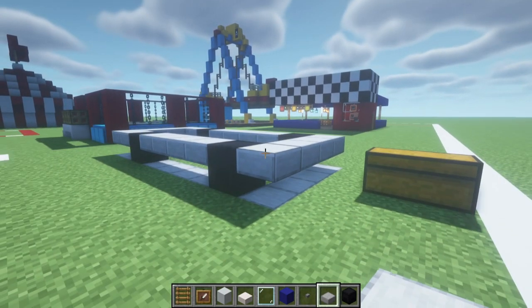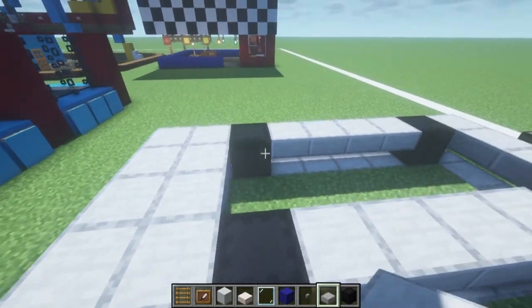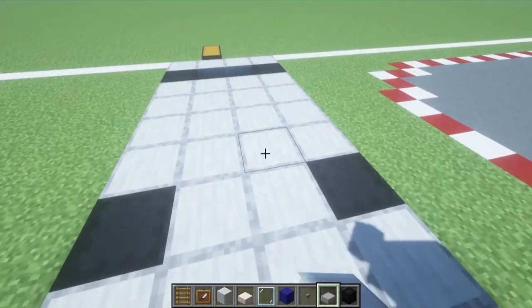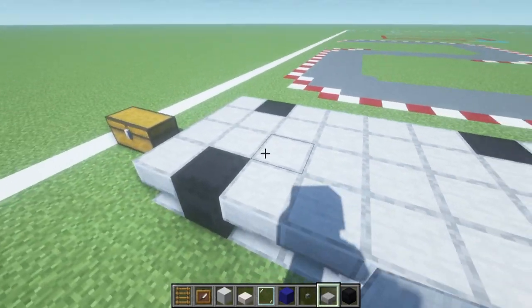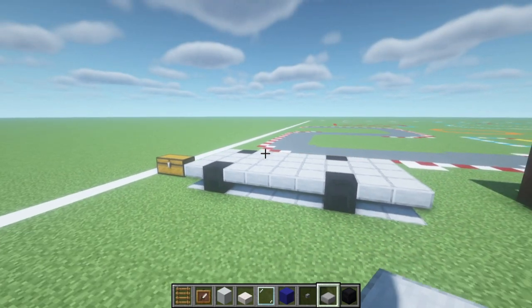Place four more smooth stone slabs, then a black shulker box, and quite simply place a row of smooth stone slabs in front of the front pair of black shulker boxes. We can then fill the base of this in using smooth stone slabs, which is made ever so slightly tricky by the fact that we can't just click on the boxes.